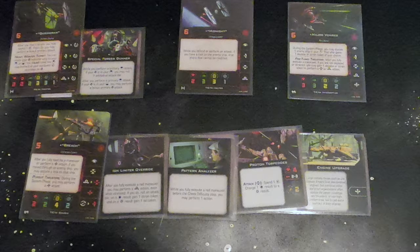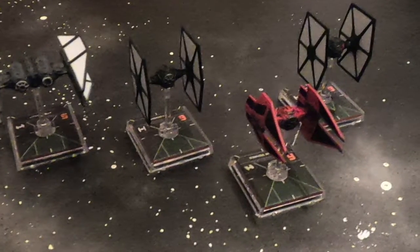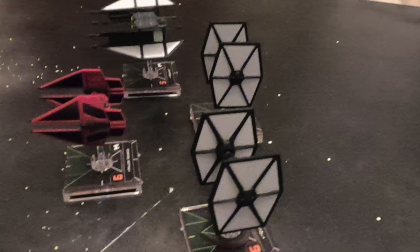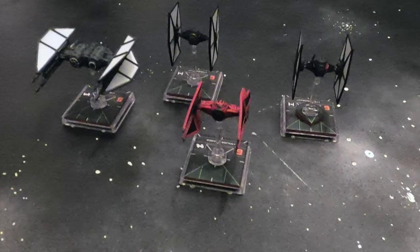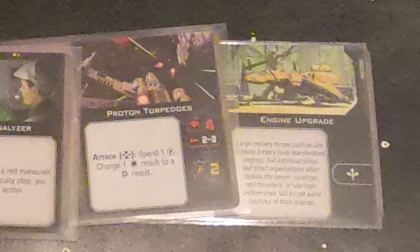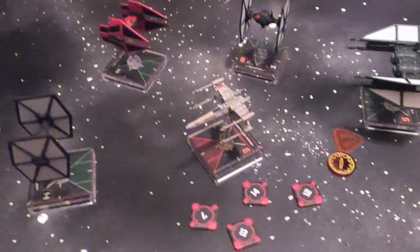You need to know how to play Von Reg as an arc dodger without needlessly risking his life, when and where to put Midnight, when to engage with Quickdraw, and how to maneuver Breach. Against swarms like 5 X-Wings or 8 Vulture Droids — whose highest initiative is 3 — everything in this list can arc dodge those ships or destroy the ship that would shoot before it does. For example, if one X-Wing has a shot on Midnight, then Midnight plus everyone else shoots that one X-Wing and kills it before it shoots at all.